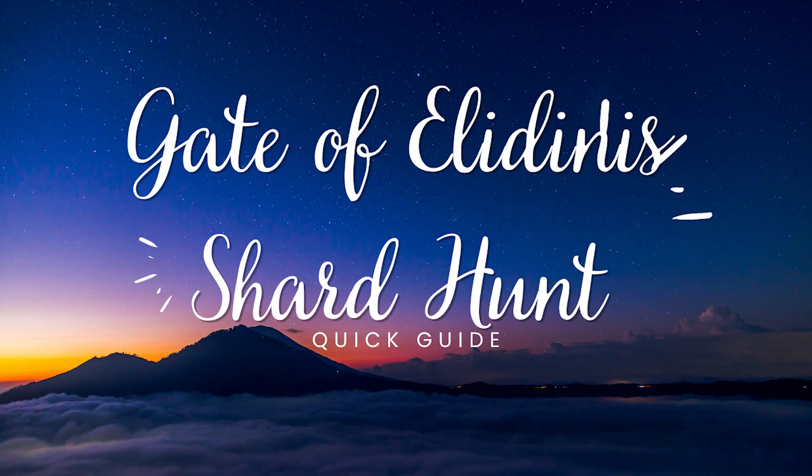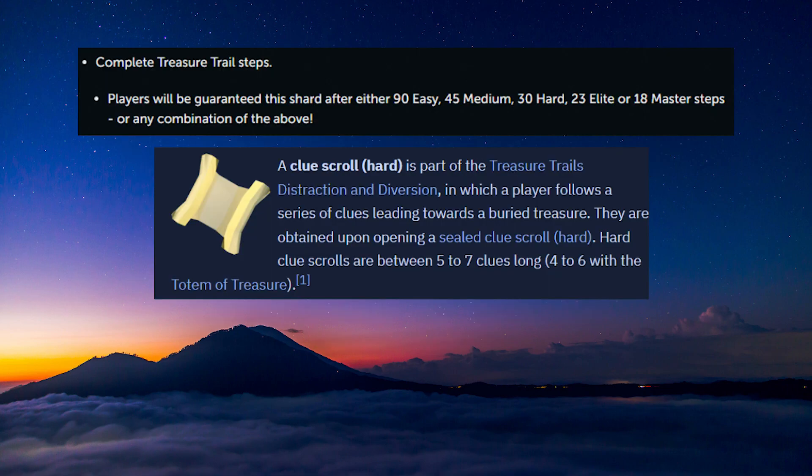Once the event is live, teleport to the Grand Exchange and buy shard number 3 from the Shady Crafter. Then solve the clues you gathered until you get a shard. This event bases the shards on steps completed, and 30 hard clue steps is a guaranteed rate for a shard piece. You should get this much sooner, but 30 steps should take most players less than 20 minutes to complete. I've linked below Alt-1 and Clue Trainer to help you with this, and this shard will put you at 4 out of 8 and halfway to completion.